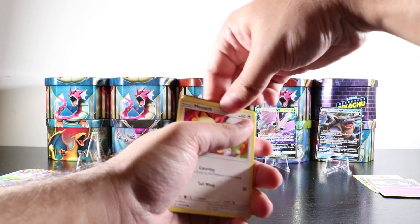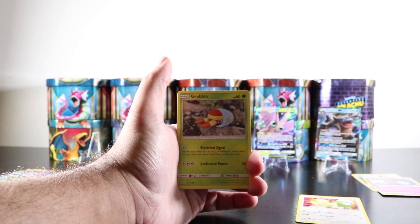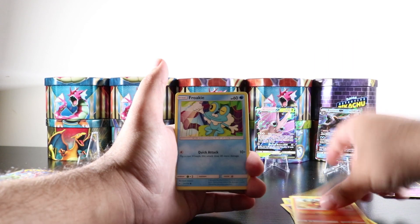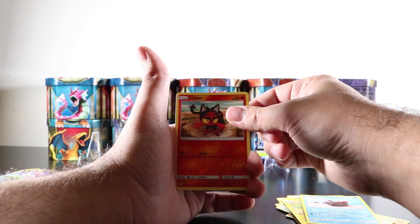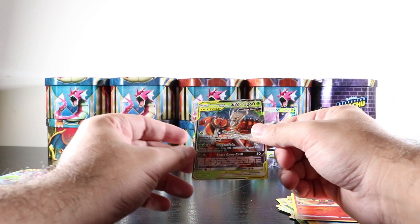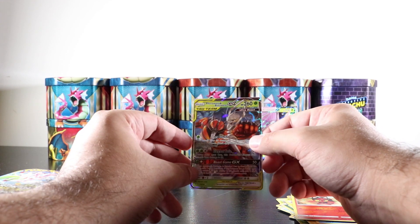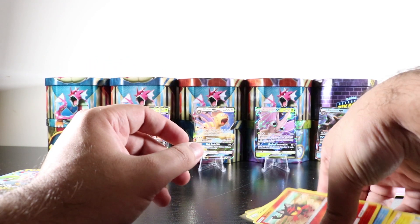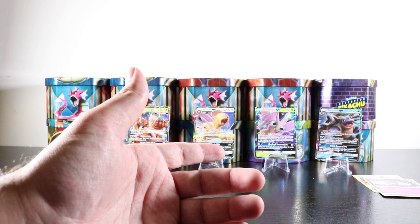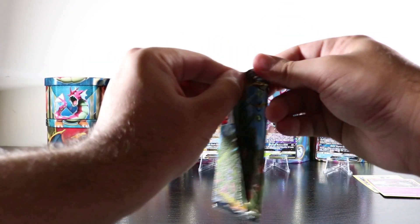Next pack — hopefully a hyper rare or at least another ultra rare. I wouldn't mind pulling another Reshiram and Charizard card. We got a Geodude, a Litten, a Froakie, Leaf energy, a Hero's Cape, a Combusken, a Litten reverse holo, and the final card is Pheromosa and Buzzwole Tag Team Ultra Beast! I'm not sure if I have this card yet, but I have the hyper rare form. This card is worth a few bucks. Welcome to the family — really beautiful card! So we've got Blastoise, Venomoth GX, Persian GX, and Pheromosa and Buzzwole on the stage.